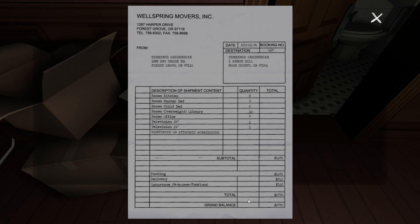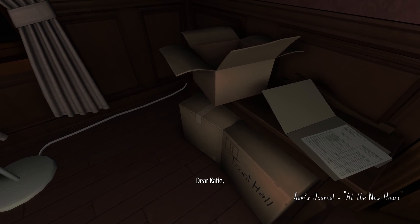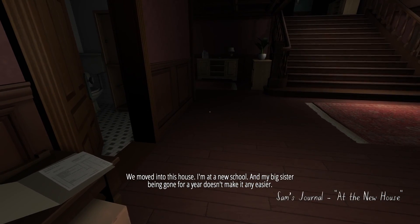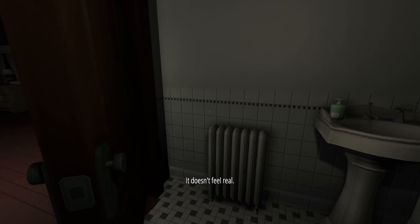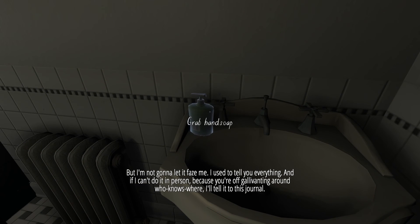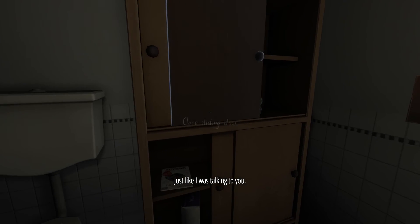There are a bunch of boxes around. Some mail here — a lot of dollars by 1994 standards, these have been sitting around almost a year. Then a journal entry triggers: 'So much has changed even just since you've been away. We moved into this house, I'm in a new school, and my big sister being gone for a year doesn't make it any easier. I used to tell you everything, and if I can't do it in person because you're off gallivanting around, I'll tell it to this journal, just like I was talking to you.'